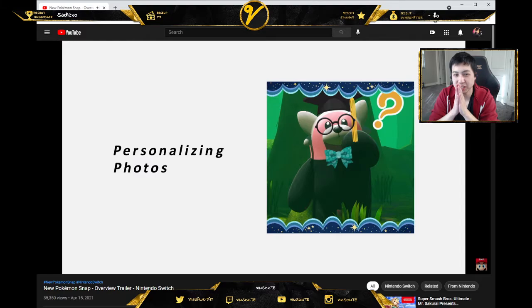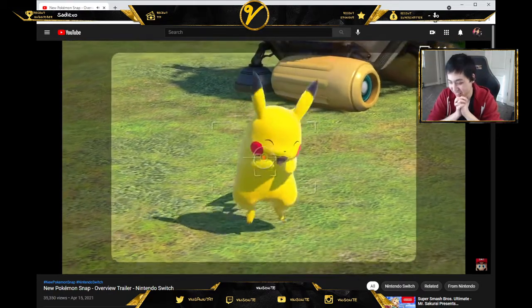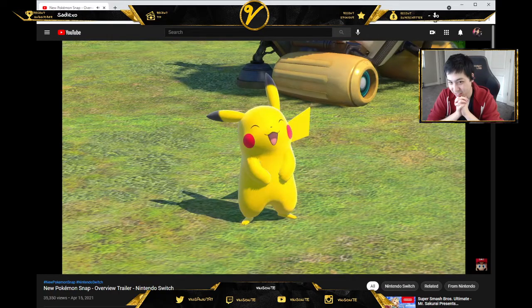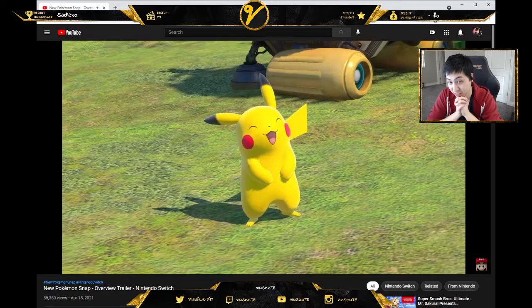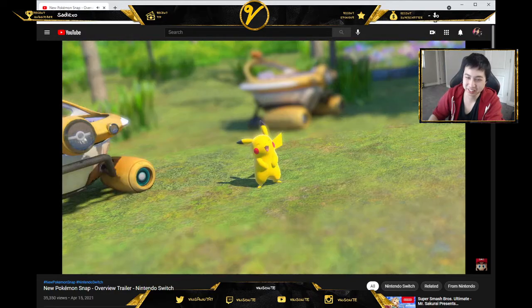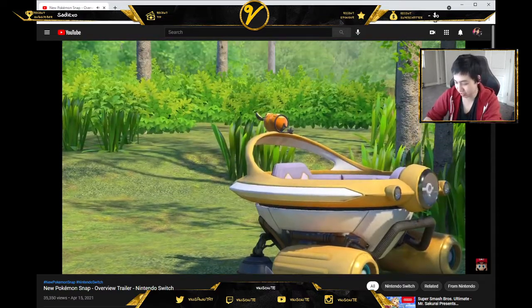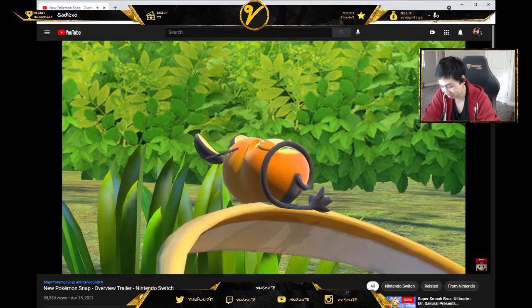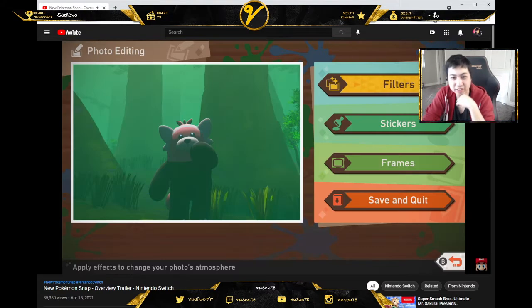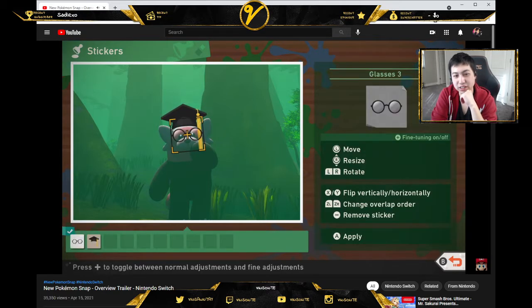Did you know you can edit your photos? We already know that. When you're about to save a photo to your album, you can adjust the brightness, blur, zoom, and other aspects of your photos. You can even adjust the photo's focal point so that a Pokemon is framed in the center. Feel free to adjust your photos to your liking. You can add stickers, frames, and filters via the photo editing mode — it's nice to add a personal touch.